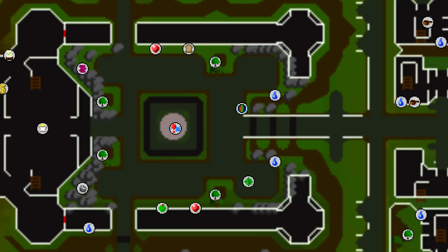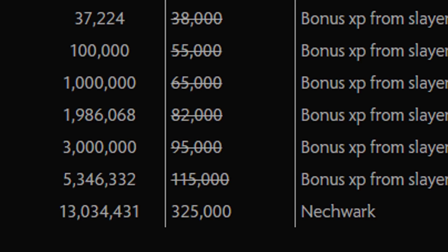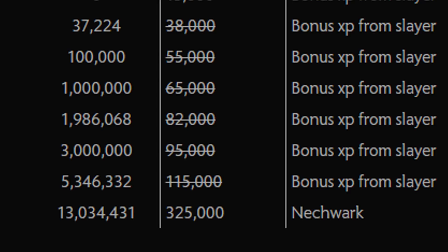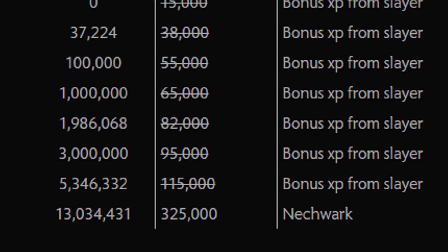This method theoretically allows you to get around 325,000 experience per hour in attack, and I think strength as well. Obviously the setup costs are high — you need two alt accounts with a near-maxed player-owned house, and they each need level 91 magic with Lunar Diplomacy completed. So yes, very high requirements, but the potential rewards are excellent. It's by far the quickest training method for a melee stat — the only thing close is chinning on defensive mode for a similar amount of defence experience. Jagex likely never intended this, but given the requirements, they'll probably leave it in.